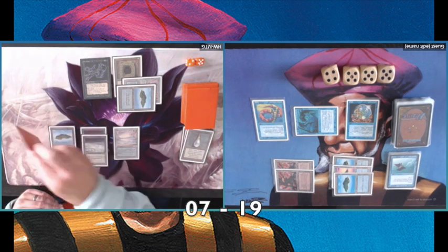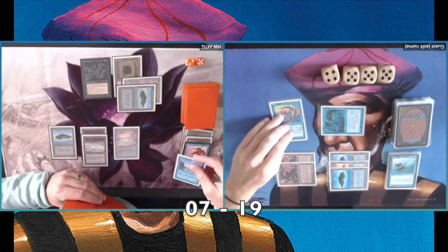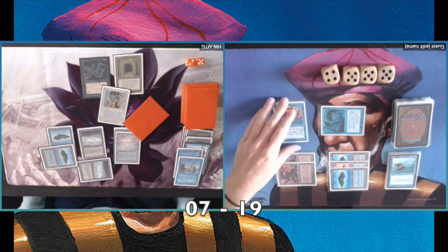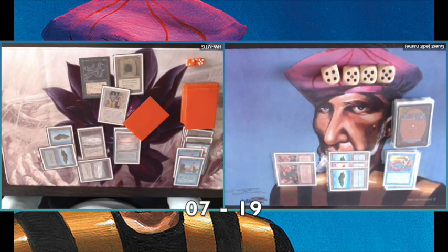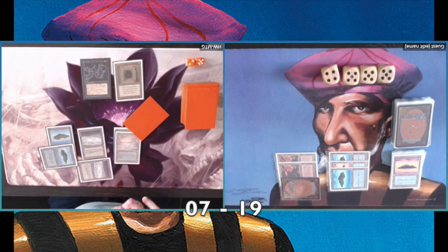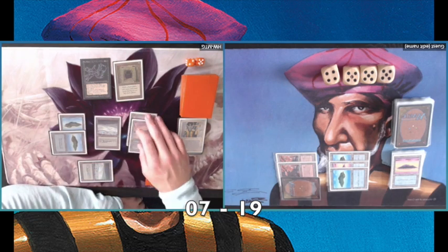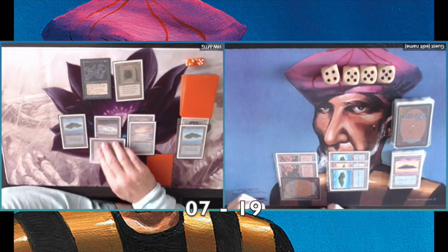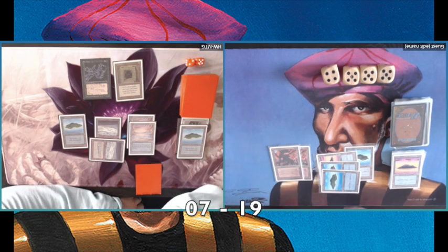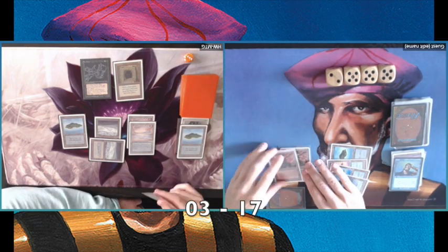I'm still on 19 life. Finding a Black Lotus — cracking the Lotus, playing a Boomerang. He plays Twiddle on an Island, then another Twiddle on another land — he's playing a Balance! I thought he was in a losing position, and then he does something really cool, emptying his hand and leaving me with only one card. But I still have double Mishra's Factory and I still get to untap and draw. I play a Psi Blast — he's down to three — and that's the game.